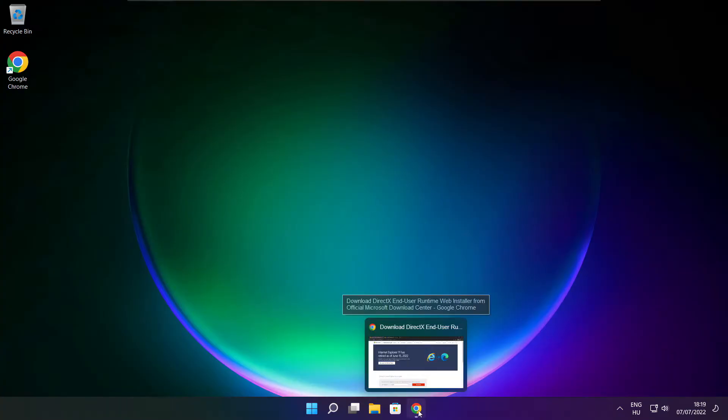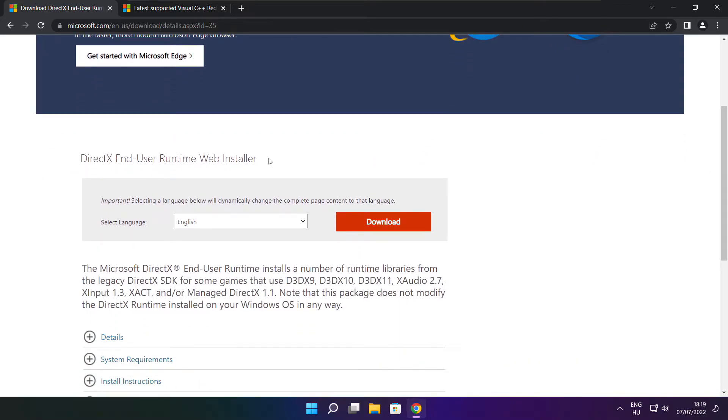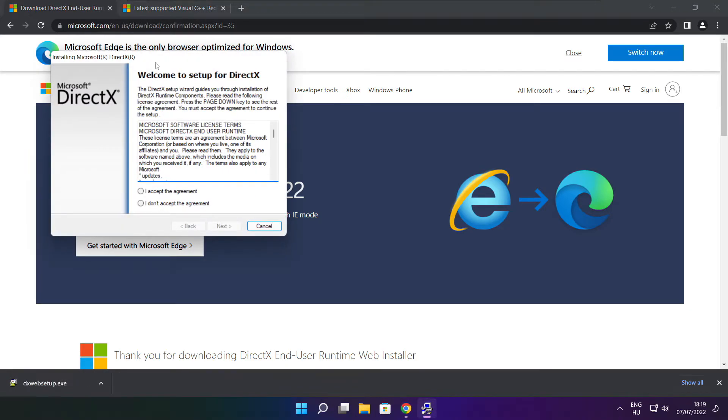Open internet browser. Go to the website — link in the description. Click download. Install the downloaded file. Click install.